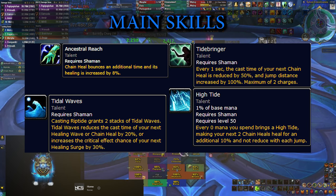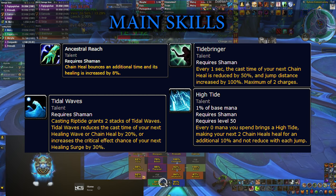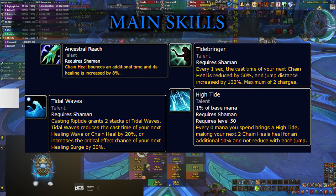The tooltip on the screen is not correct. And then you have High Tide — after you spend a certain amount of mana, your next 2 Chain Heals are buffed.